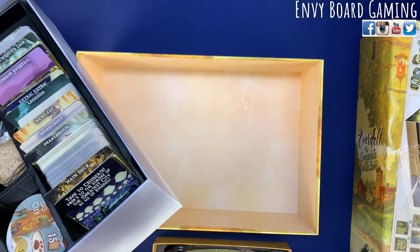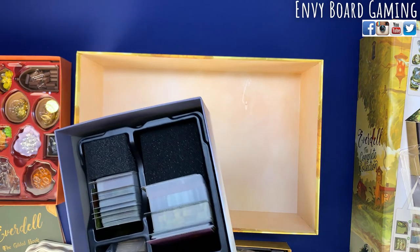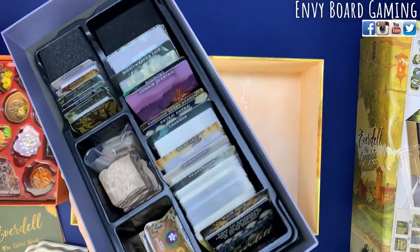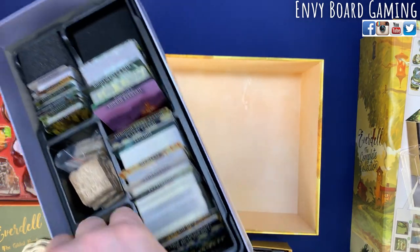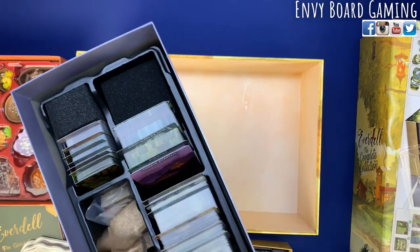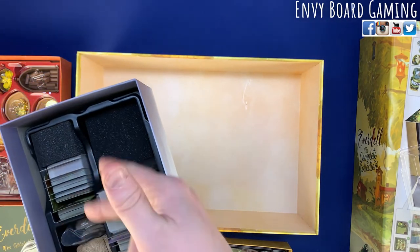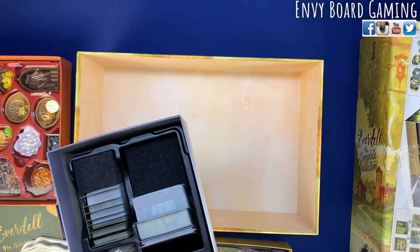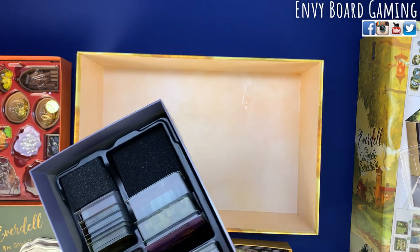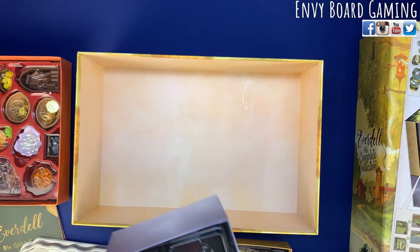You're going to put your tickets and your little events in here. Your little journeys go over here, and the market tiles go in this little space — they all sit in there really nicely. If you have sleeves there's plenty of space, but if you don't, you have the little foam blocks which makes it really nice because you don't have to worry about the cards falling over and trying to pick them all up off the bottom.